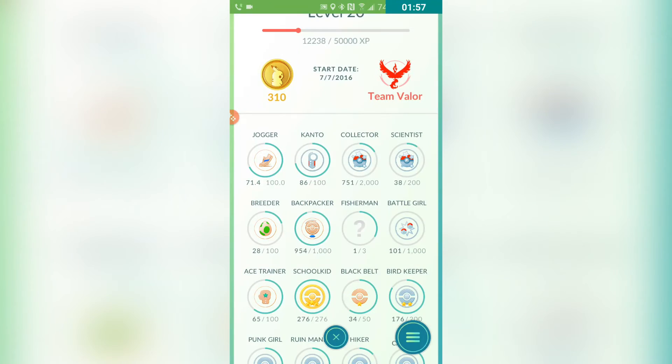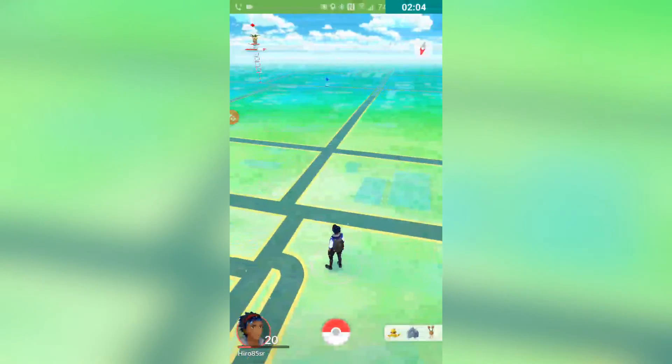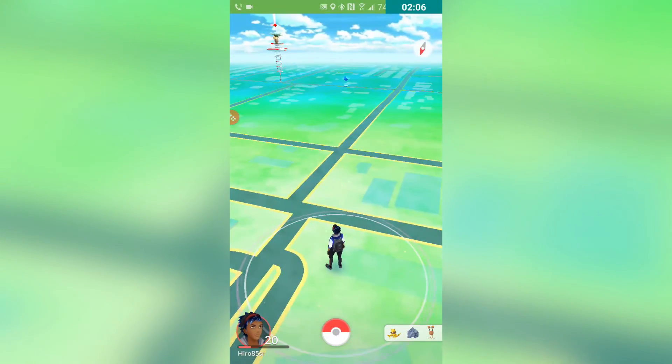Our badges for rewards have been updated as well — as you can see, we do get some pictures on our own icons, like for a Pokemon egg it shows that image as well.